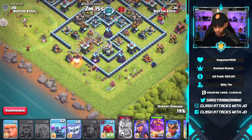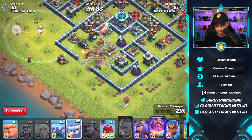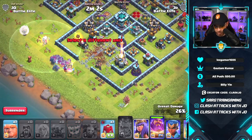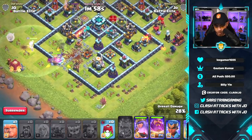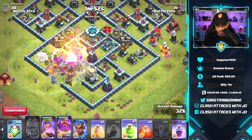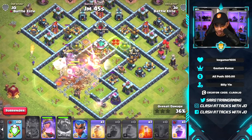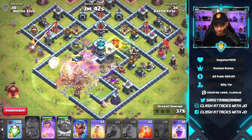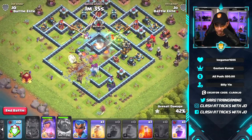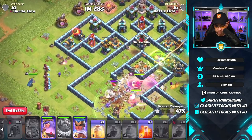We place a PEKKA and the Grand Warden works his way in. We drop earthquake spells to open up the base — there we go. Let's place our yetis, another PEKKA, our queen, and release our siege barracks. We get the rage spell down and drop a jump spell to grant access to the Town Hall. The Grand Warden's ability saves our yeti mites. The queen is doing very well, taking out the enemy queen.